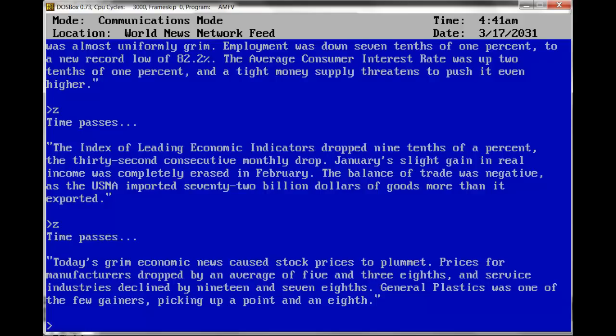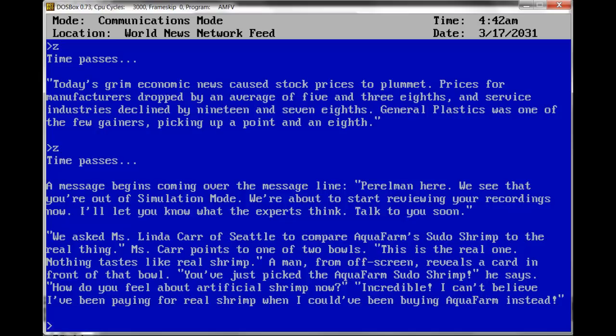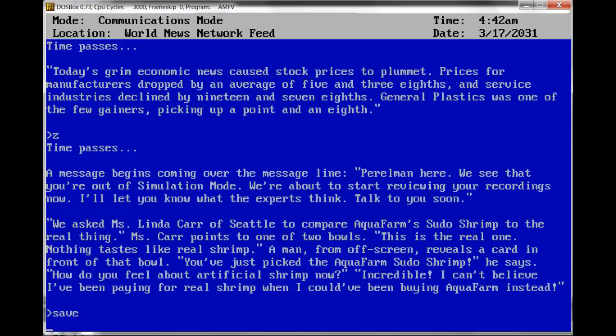A message comes over the message line — Perelman here: we see that you're out of simulation mode. We're about to start reviewing your recordings now. I'll let you know what the experts think. Talk to you soon. Meanwhile a news segment features Ms. Linda Carr of Seattle comparing Aquafarm's pseudo-shrimp to the real thing. She points to one bowl saying 'This is the real one' — but she's actually picked the Aquafarm pseudo-shrimp. And on that happy note, let's end the video.